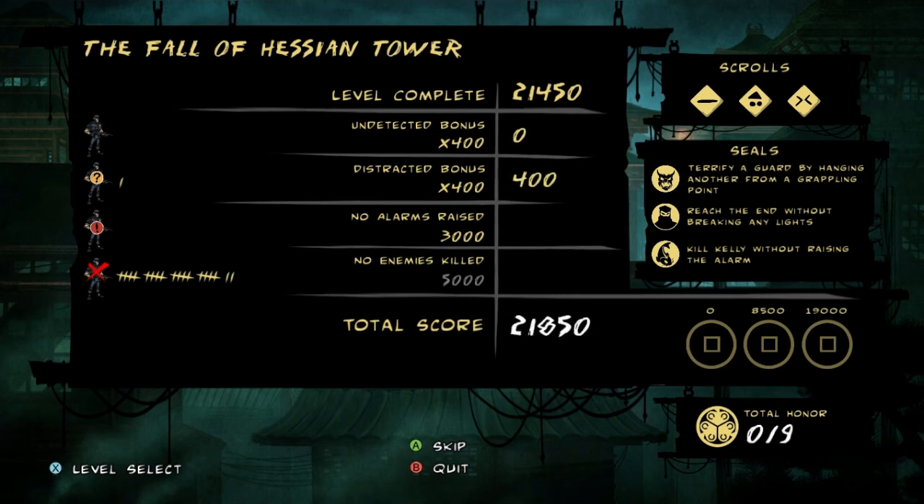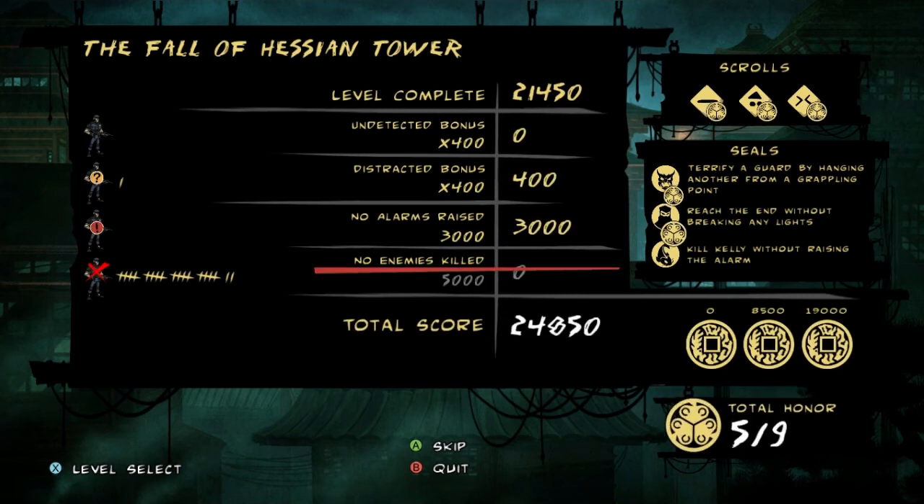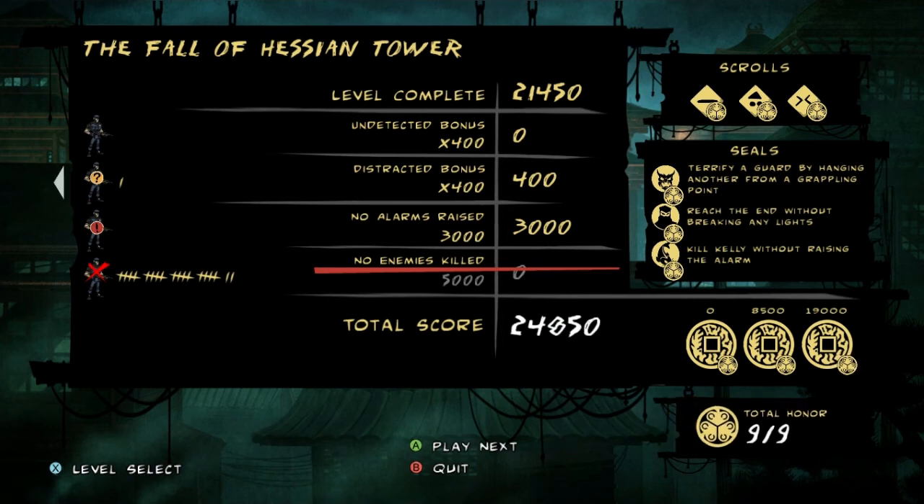Alright folks, all seals gotten. Karajan, henchman guy, dead. I don't know his name — bad Australian accent guy. And that's it for this level. I will see you next time on Let's Play Mark of the Ninja. Peace out.